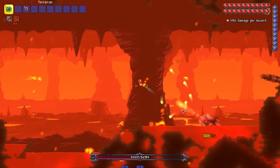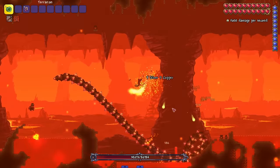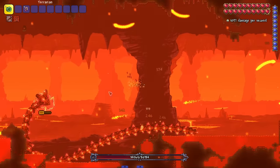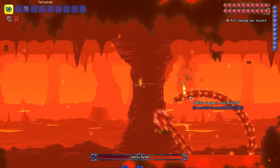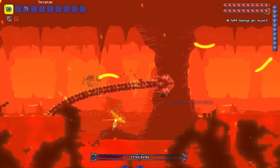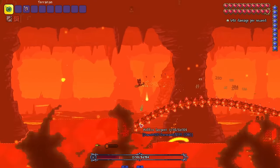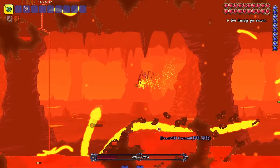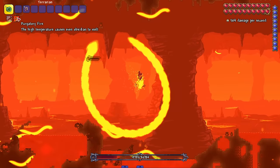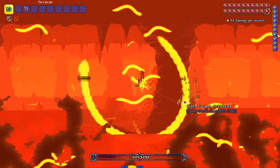He kind of reminds me of a weaker version of OG Devourer of Gods in terms of how sporadic he is. He's got some little hellfire serpents in the air too. I think you definitely have to hit him in his weak spots — probably the head — but it's tough to hit with even a homing weapon. Oh my god, hold up — my boy just got naked! 'Purgatory fire — high temperature causes obsidian,' so at this point it might become a timed fight where you have to kill him before you burn to death.